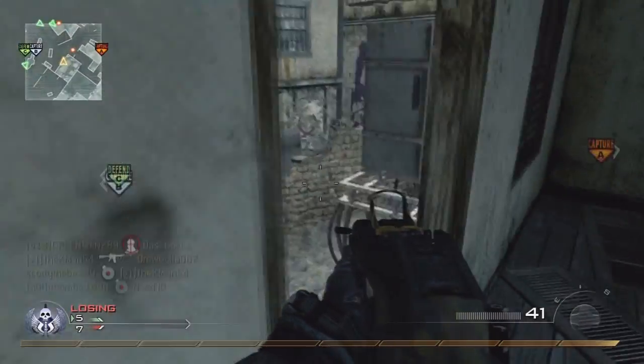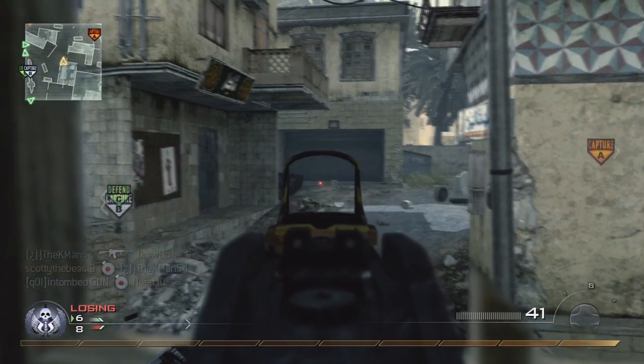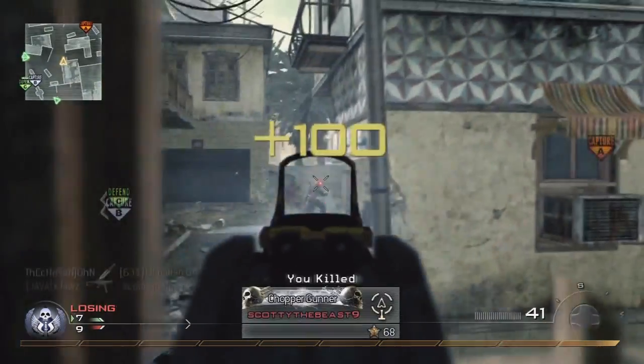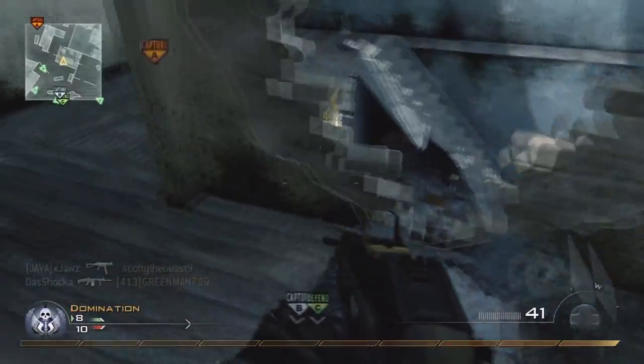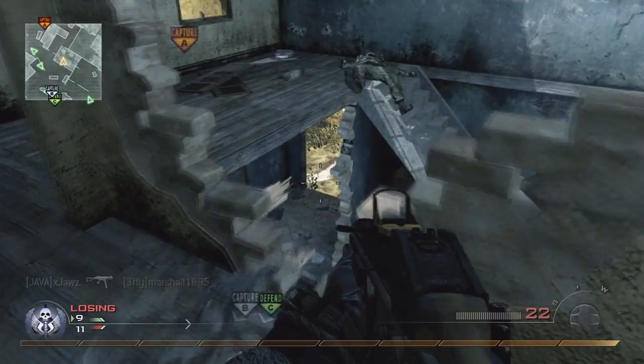First I want to talk about the match though. I'm using the UMP45 with Red Dot Sight. My perks are Sleight of Hand, Stopping Power, and Ninja Pro. I'm going to be using the killstreak setup 5-7-9 and I really enjoy this killstreak setup especially on the new maps when I wasn't trying to go for anything crazy.